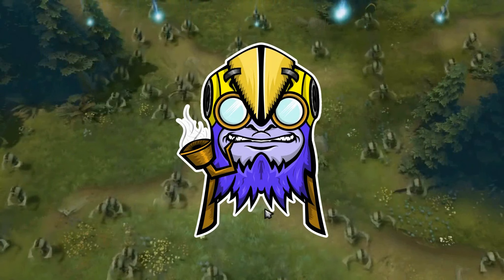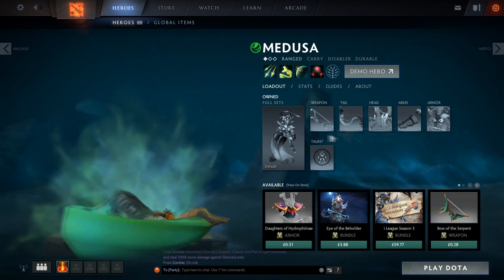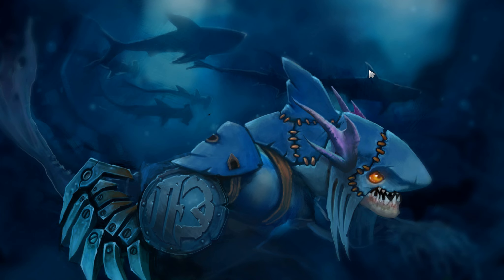What's up guys, Dota Academy here, and today we're going to show you the new Aghanim Scepter that's been added in patch 7.06. There's been a few of them that have been reworked for quite a few heroes, but the new Aghanim Scepter that's been added on heroes, we'll show you today.